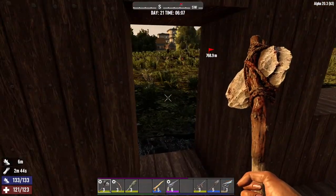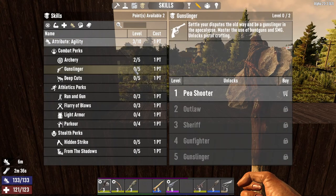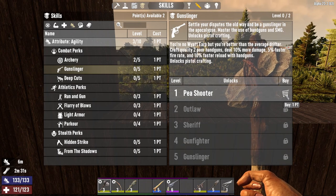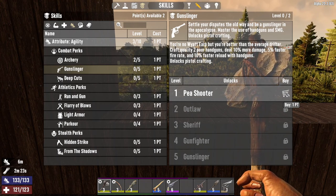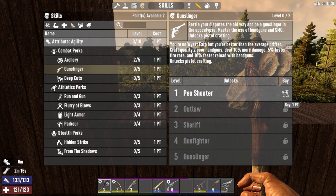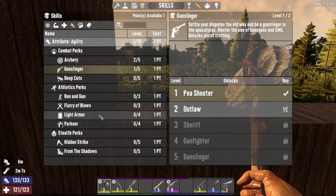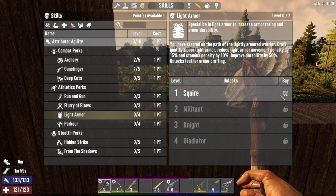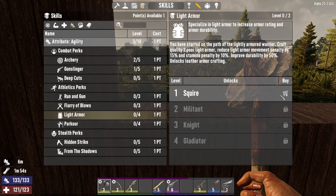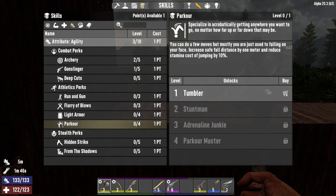Let's go to the skills. I was looking at the Pea Shooter — it says 'you're no whiter but you're better than the average drifter, craft quality two poor handguns, deal 10% more damage, 5% faster fire rate, and 10% faster reload with handguns, unlocks pistol crafting.' I think that'll be good because we can reload faster and the fire rate will help. I also wanted to do light armor — it says 'you have started on the path of the lightly armored warrior, craft quality two poor armor, reduce light armor movement penalty by 15%, stamina penalty by 10%, improve durability by 50%, unlocks leather armor crafting.'